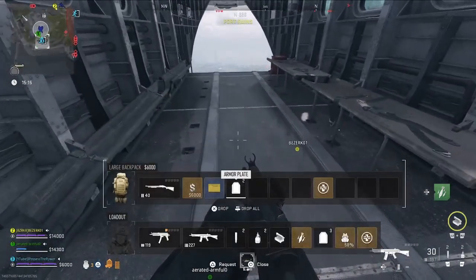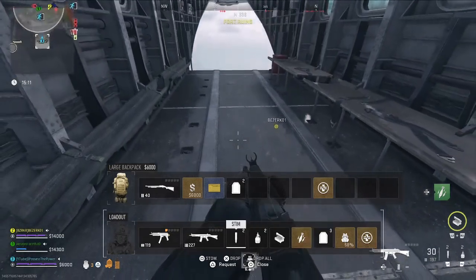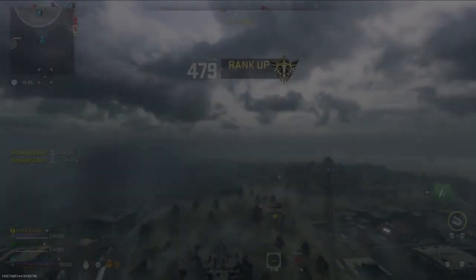From what I've gathered, you need to have a large backpack with three weapon slots equipped, a large armor pouch, a self-revive, a durable gas mask, three armor plates, a killstreak, a field upgrade, and two lethals and tacticals. As you see when I extract, the checklist mark appears.